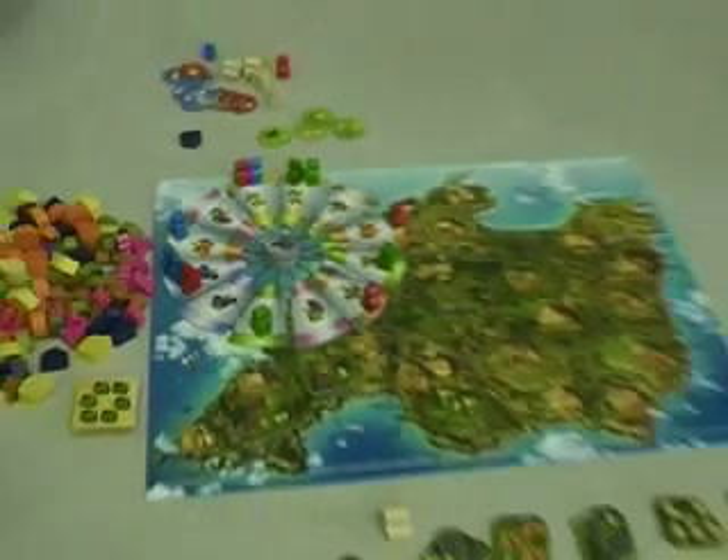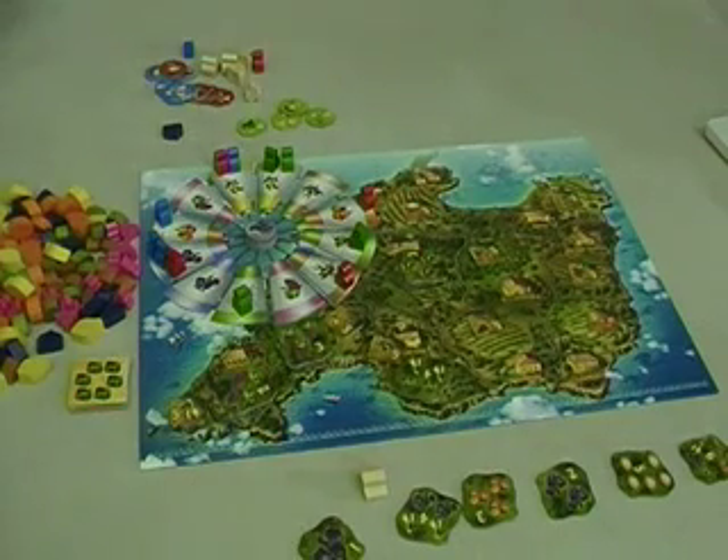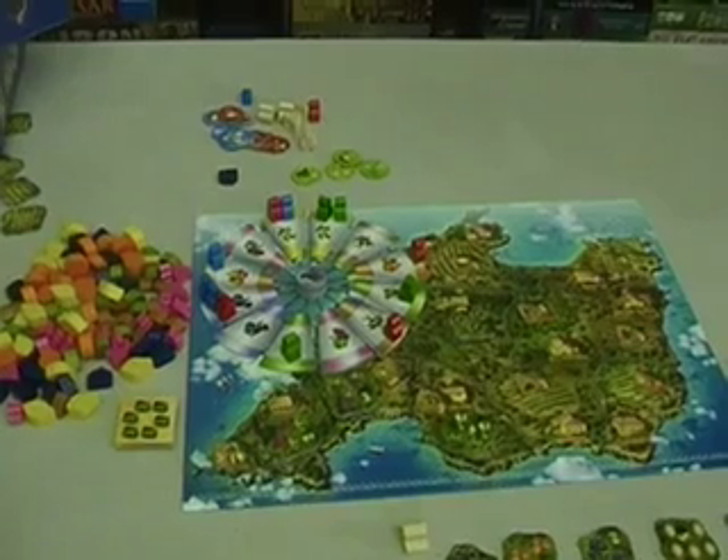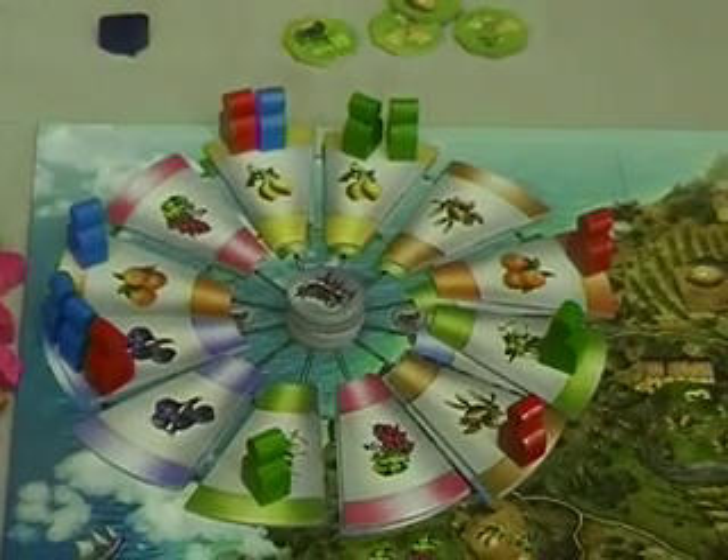As we look at the board itself, you'll notice this big map, this nice island on it — and this is really superfluous. The only thing that really matters, and the island matters a little bit, but the only thing that really matters is this rondo up here.